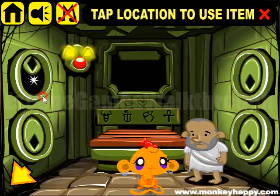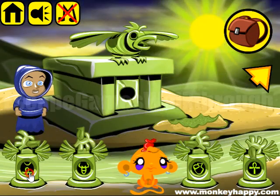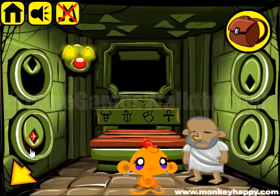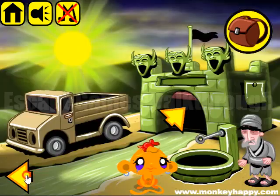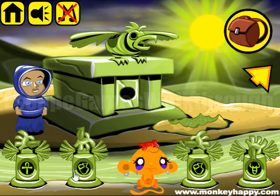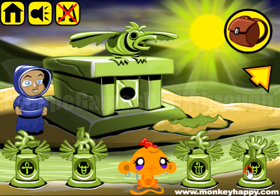Now we need to open the bottom left door. The sequence is ankh, ways, ways, and bull. Next, for the top right door, we need to enter ankh, bull, flower, and ways.